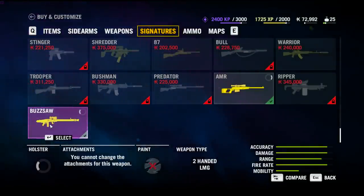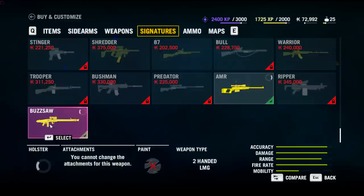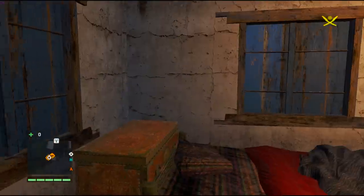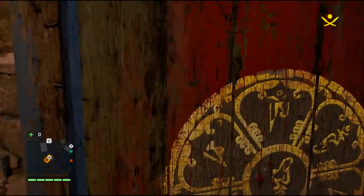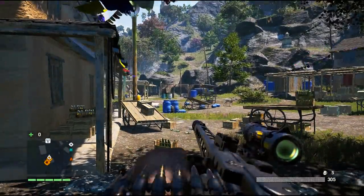The range is a little bit lower than the AMR, obviously because it's not a sniper rifle, but the fire rate is just as high as any gun in the game really. Mobility is a little bit lower just because it is an LMG, and it takes a little bit longer for the gun to reload. I'll show you the reload animation right now just to give you an idea.